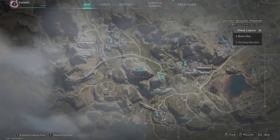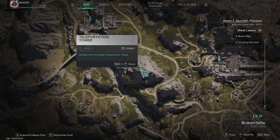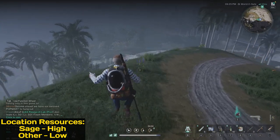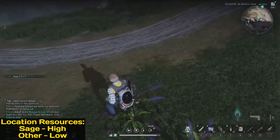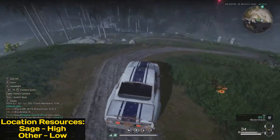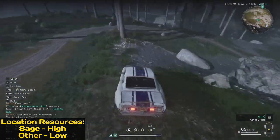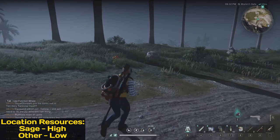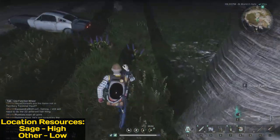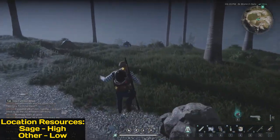This next spot is for sage. You want to come to Broken Delta on this mountain at the teleport tower. Once you're here, start heading down — the first two are right here. You can spawn your car or whatever vehicle you have, then go a little further down where these trees start to spawn. Four more are there, so that's six already, and then a big pile.